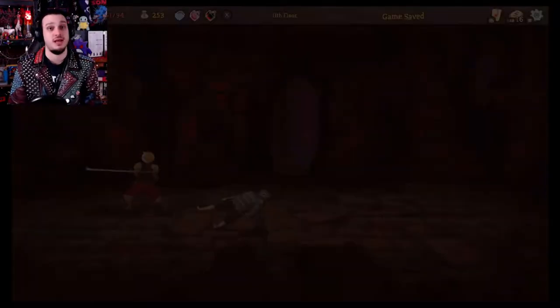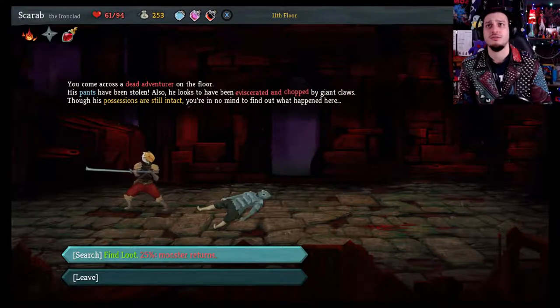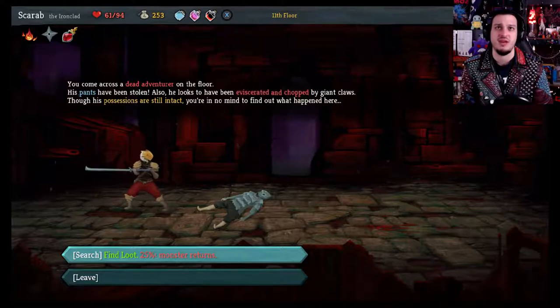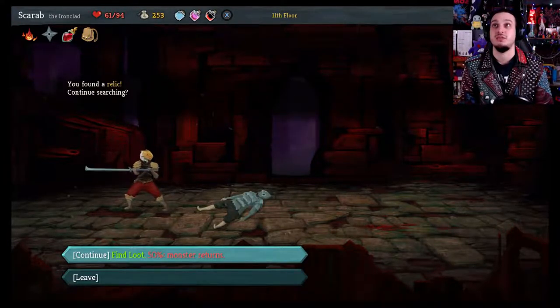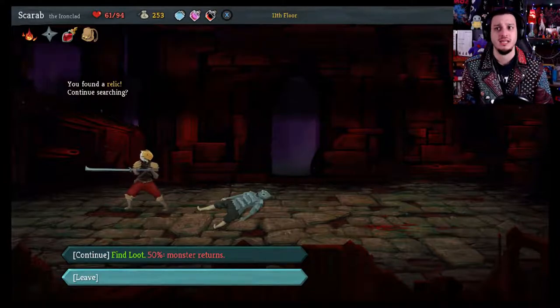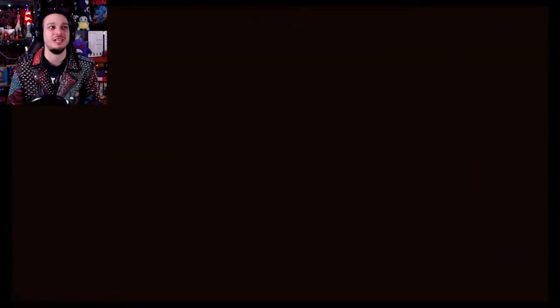You come across a dead adventurer on the floor. His pants have been stolen. He looks to have been eviscerated and chopped by giant claws. Though his possessions are still intact, you're in no mind to find out what happened here. Leave or find loot — 25% chance a monster returns. You found a relic, continue searching. Bag of Preparation — at the start of each combat, draw two additional cards. We're going to leave. We were able to get some cool stuff.